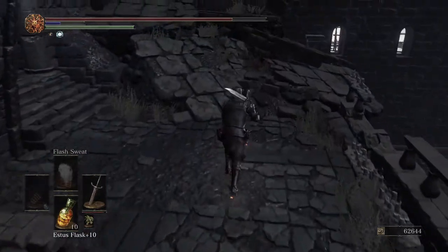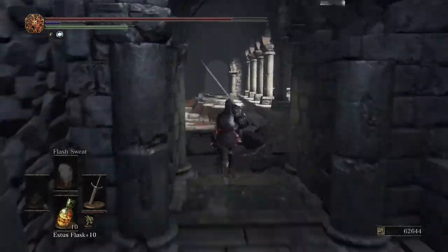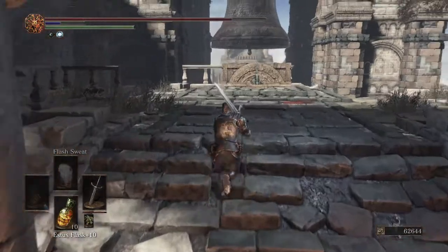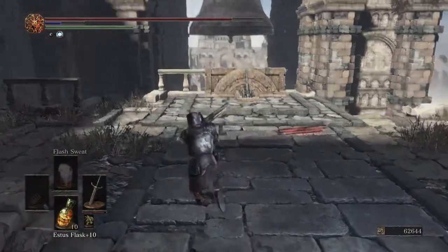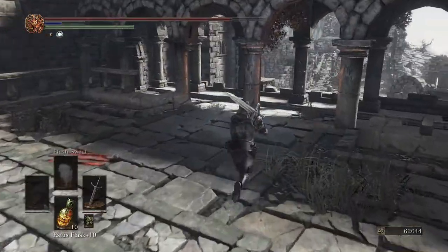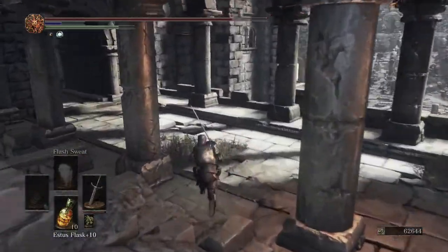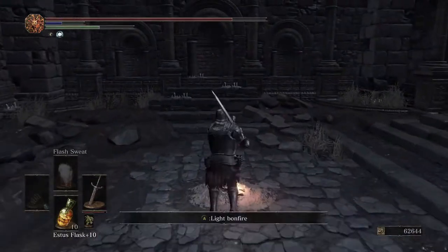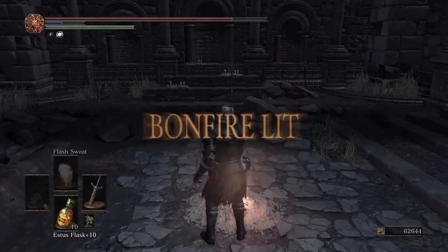This bell starts the boss fight — for the love of god do not pull it. There's an item down there which we will get in the next episode since we're going to do Havel first. Light the bonfire and go ahead and rest.